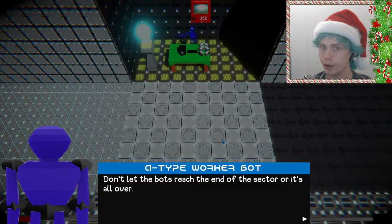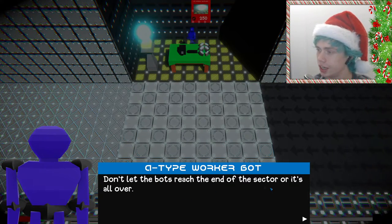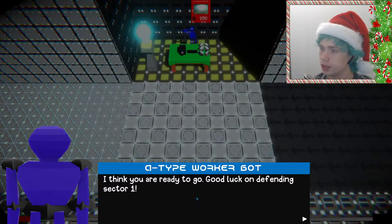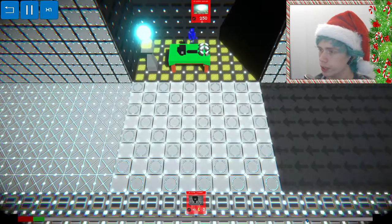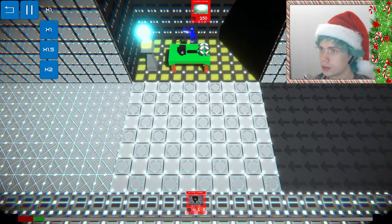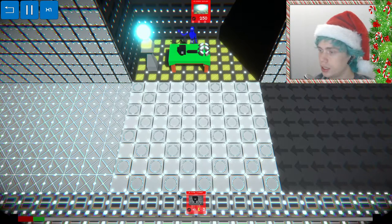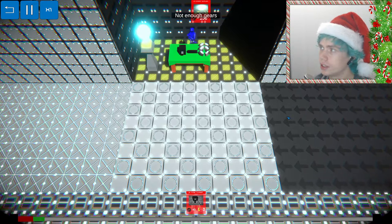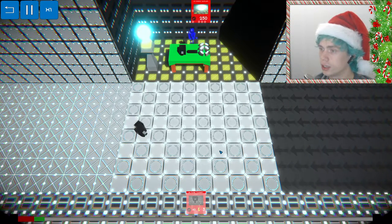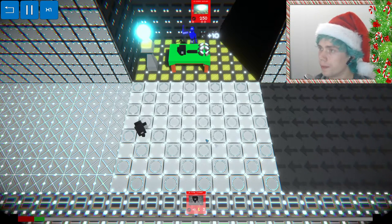The tutorial is very long so far. Don't let the bots reach the end of the sector. Alright, I think you are ready to go. Good luck. Sector 1. So here we go. We have speed, squares and gears. The worker — okay, he builds gears. He created one more gear for me.